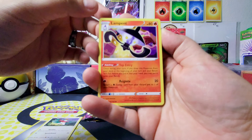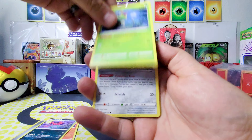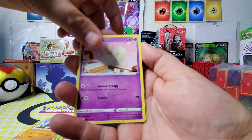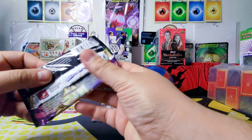From the Rebel Clash pack: Hawlucha, Lampent, Morgrem, Caterpie, Meowth, Farfetch'd, Milcery, Vulpix, reverse holo Charjabug, and Wishiwashi. Of course we didn't get anything off of Rebel Clash — not surprised there.